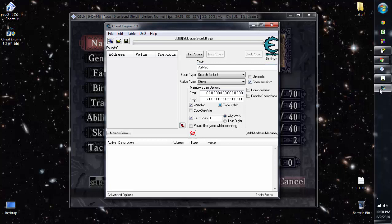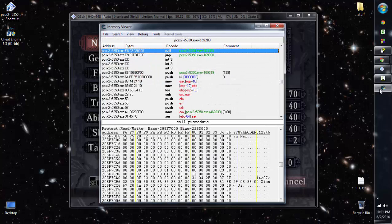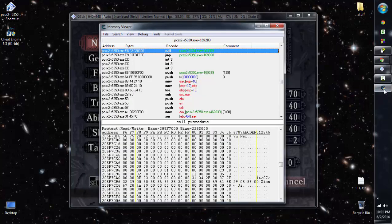We click First Scan and it looks through all the memory — all 496 million bytes. In a couple of seconds we have five options for where Vurao's name can be inside the New Officer Creation memory. Now we're going to browse memory regions for these results. The hex editing takes some rational analysis of what's going on inside these memory addresses.